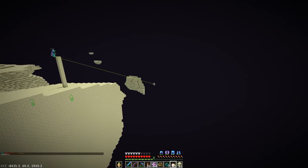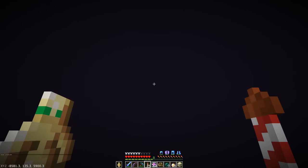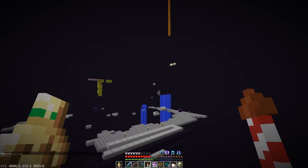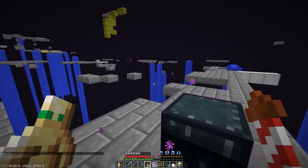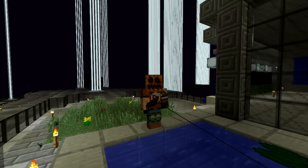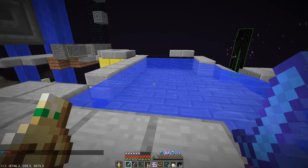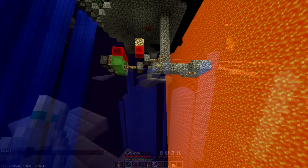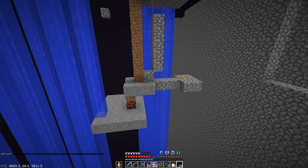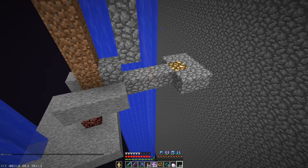The moment of truth has come — right out there should be my old end base. Flying in an empty void is just so nerve-wracking. Look at that — it looks like Swiss cheese, but it's still recognizable. This is what it looked like five years ago, and this is what it looks like now. It's recognizable, but it's taken a beating. This is what I love about 2b2t — you can build things in the past and then come visit them in the future, and they're still there in some form.